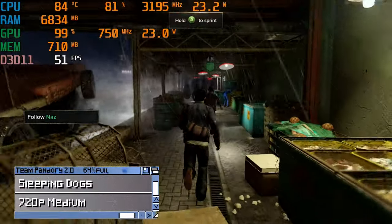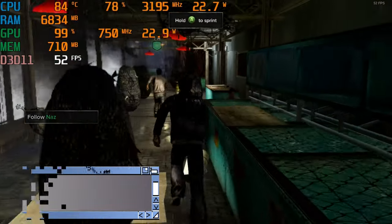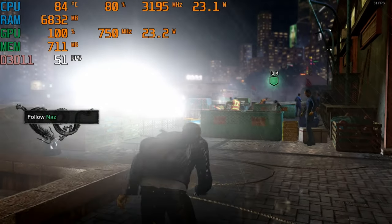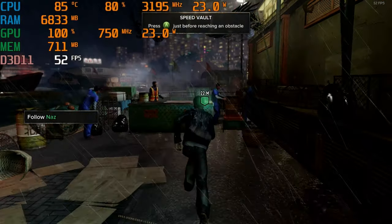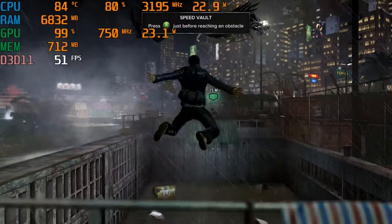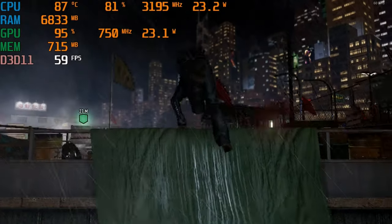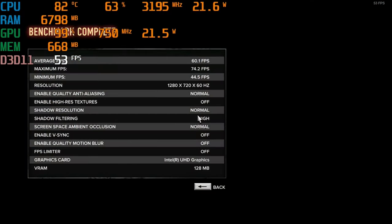Next up is Sleeping Dogs, at 720p medium, and it performs very similar to Tomb Raider that we had in earlier. And here are the benchmark scores if you're interested.